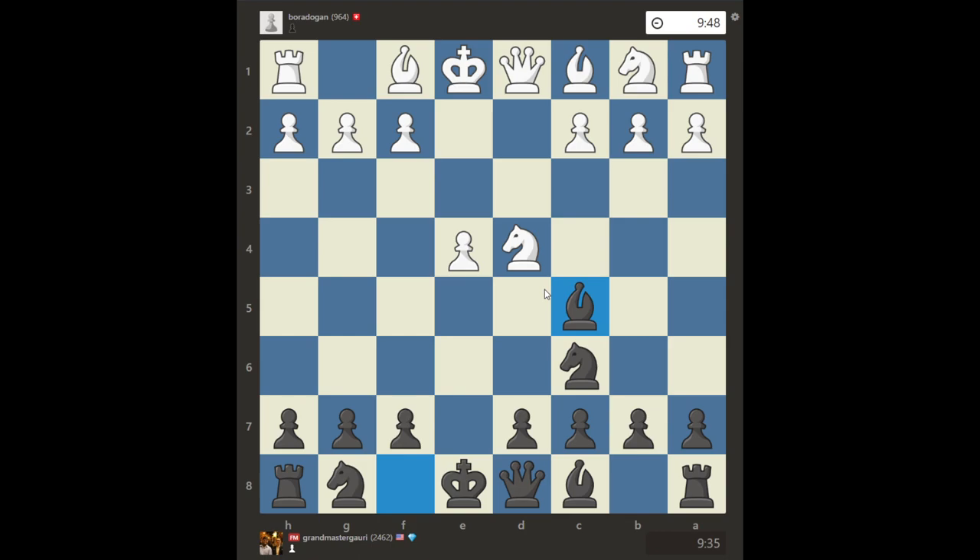I noticed that a lot of games, this f2 pawn becomes a target for a quick checkmate. His knight is under attack; he played Knight c6. Normal people would try to take this knight, however theory says this move — Queen f6 — is actually one of the best moves Black can play, threatening checkmate. This is an introduction to forcing moves: checks, threats of mate, captures. These moves force the opponent to stop what they want to do and defend.